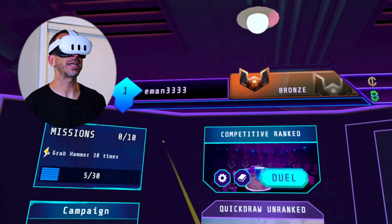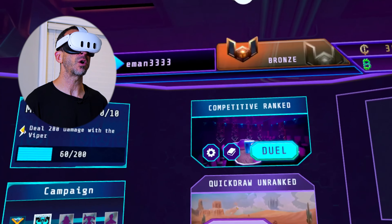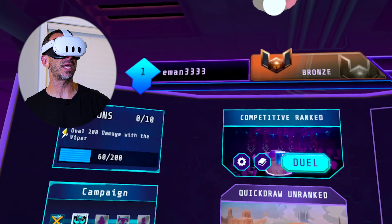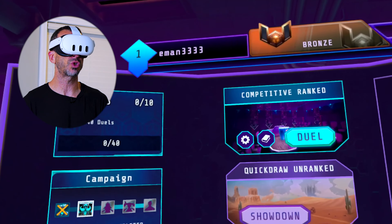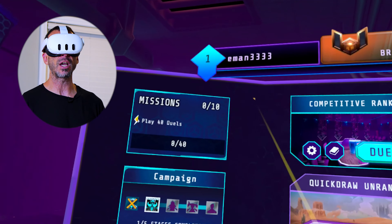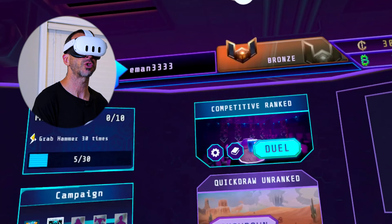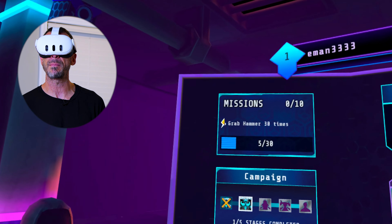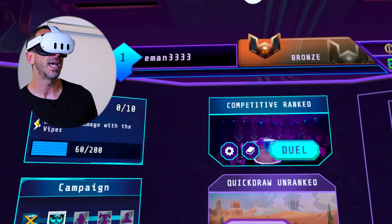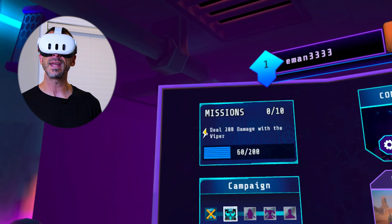Today we are playing Blasting for the Quest 3. This is actually a free download now and they also have a mixed reality update, so we're going to check out the mixed reality update. This game has really good reviews in the store. It's a dueling game where you have to stay on your platform and duel against someone on the other side. It's multiplayer but there's also a single player mode, so we'll just do a single player battle to show you what the game's about.